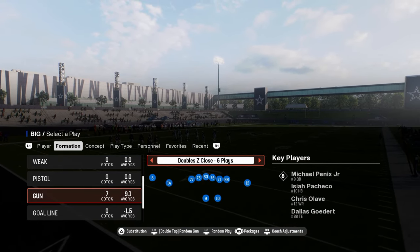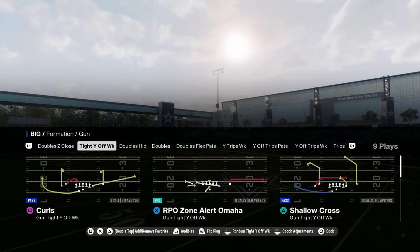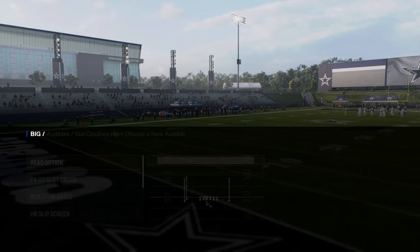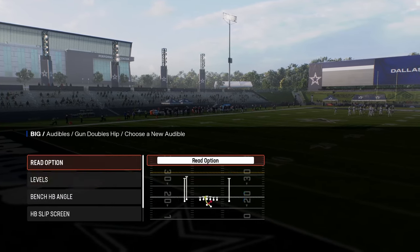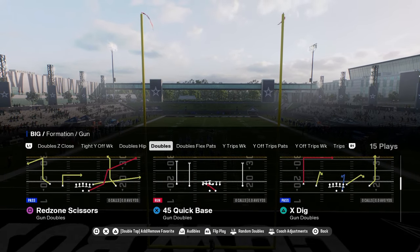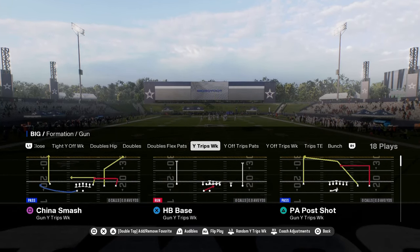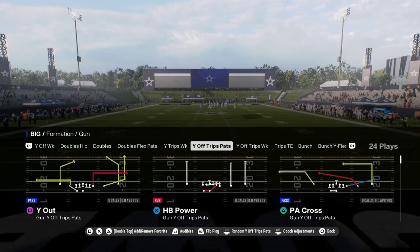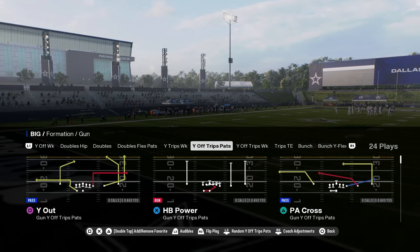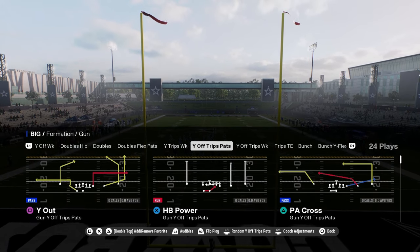In the shotgun, the main reason to use the Patriots playbook is it has the doubles hip with switch wide receiver drag, flood, PA slot cross, and read option. It also has an old school style of passing out of gun doubles, and specifically their Y off trips — also known as U-trips — which is one of the main formations you'd want to run. Most of the time you're in Patriots for this formation.